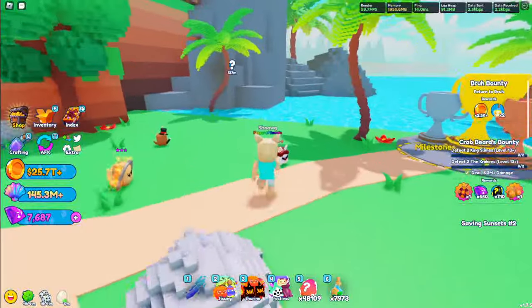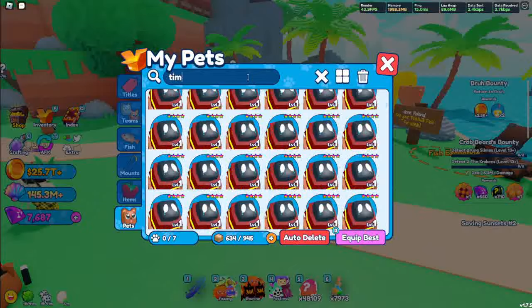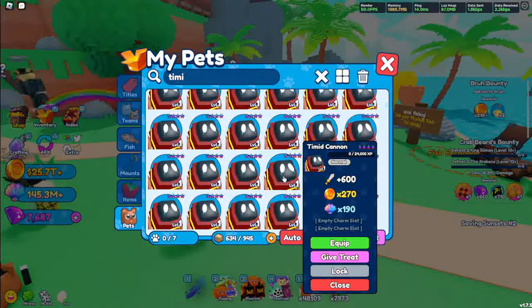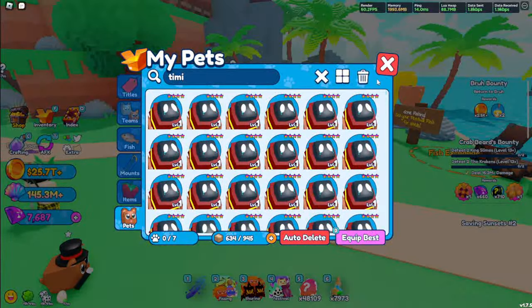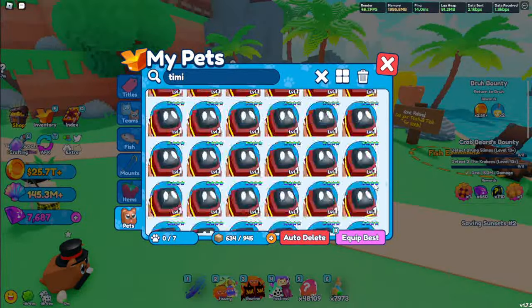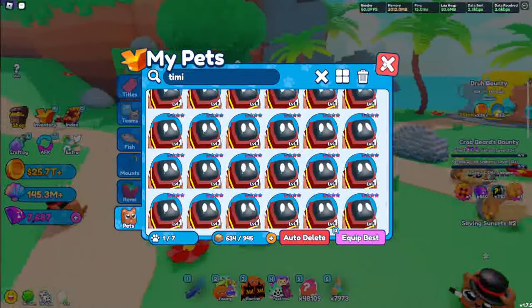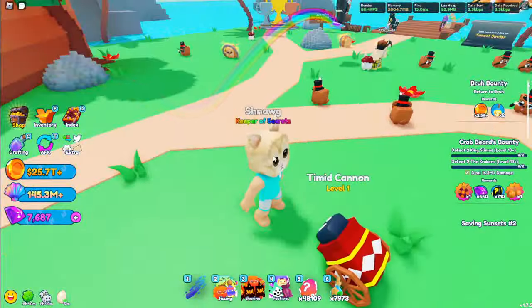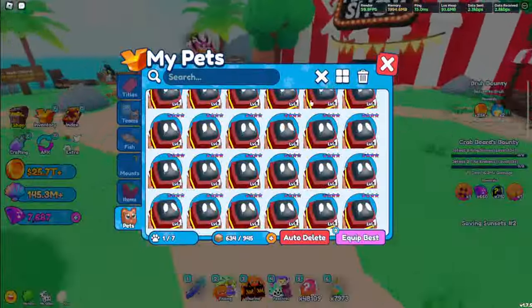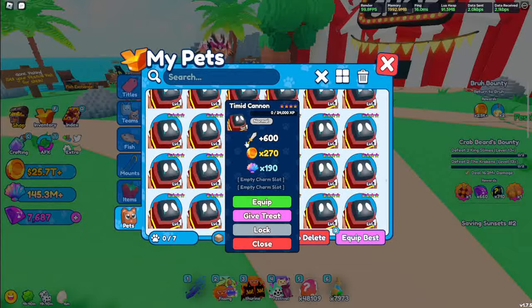Now let's go to the legendaries. The tier 1 legendary in this event is the Timid Cannon. As you saw in my last video, I hatched a lot of Timid Cannons from my prismatic eggs, and from this hatching I've hatched way too many of these and I'm going to start deleting them soon. It's a pretty nice pet — it has a cannon with tears, not sure why, but I'll rate it an 8 out of 10 for a solid tier 1. Stats: 600 damage, 270 coins, and 190 shells.